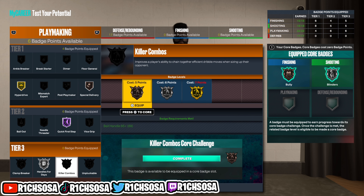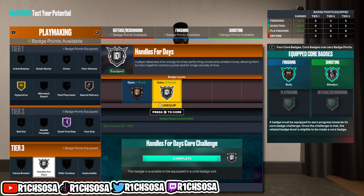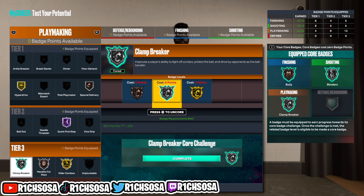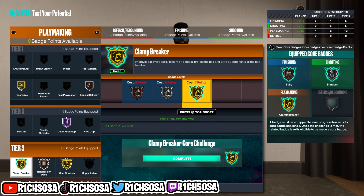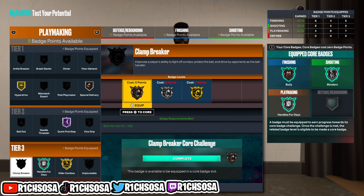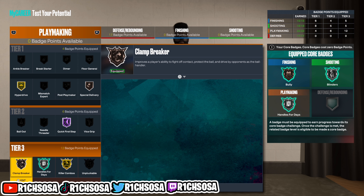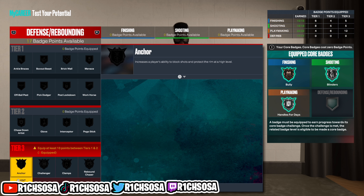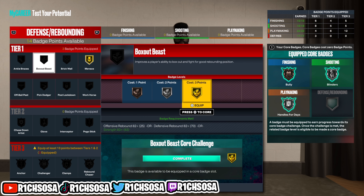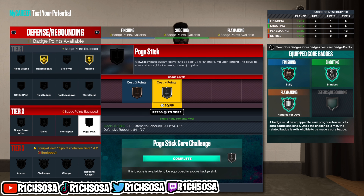If you have extra left over, this is where you spread the wealth a little more, especially by adding a core badge. I changed Vice Grip to Special Delivery on bronze — that's going to allow us to get one more tier 3 badge of our own choosing. You can end up with two gold tier 3 badges, or honestly one gold, one silver, and one bronze. The tier 3 playmaking badges really allow us to spread the wealth perfectly.